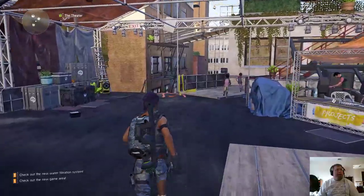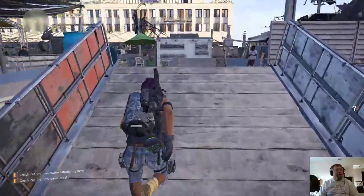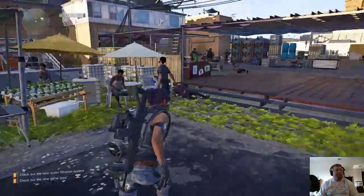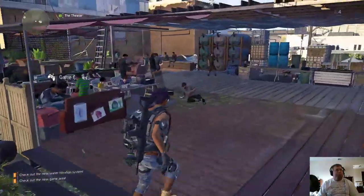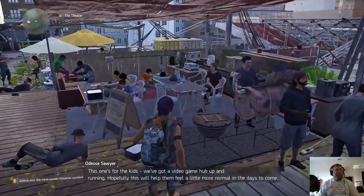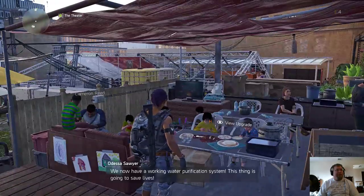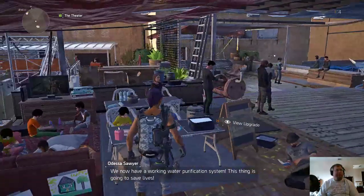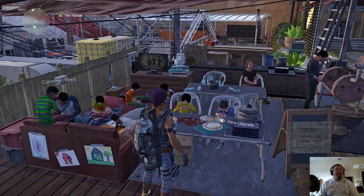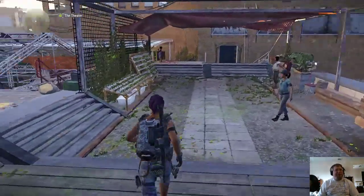Check out the new water filtration system up here. This one's for the kids — there it is, we've got a video game hub up and running! Hopefully this will help them feel a little more normal in the days to come. We now have a working water purification system — this thing is going to save lives. Nice. For Honor? Really EA, really? That's the game you're going with, all right.